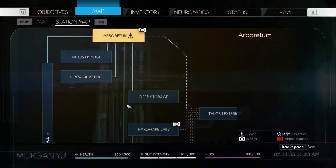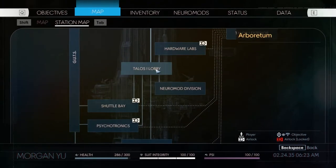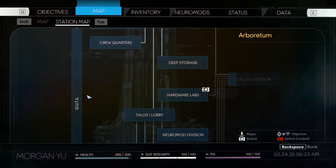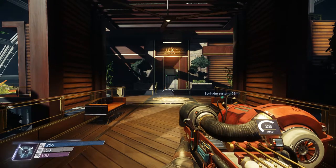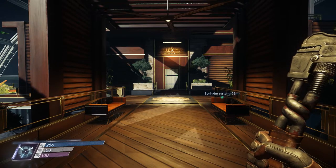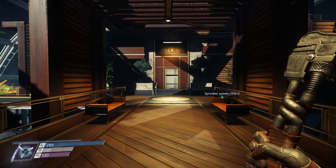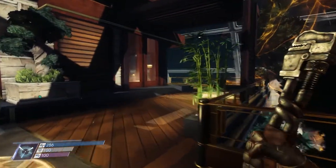I can't find the final smuggling point. I've gone to every major place that I can think of — the arboretum, the bridge, the crew quarters, deep storage, hardware labs, the lobby, the neuromod division, shuttle bay, psychotronics, life support, cargo bay, and power plant. I've looked at all of them, and kind of the guts, but there's nothing there. It's either somewhere I've already been that I've just missed, or it's in some area I have yet to progress to. I'm also thinking it could be in Alex's office, so let's pop in there to progress the main quest a little bit.